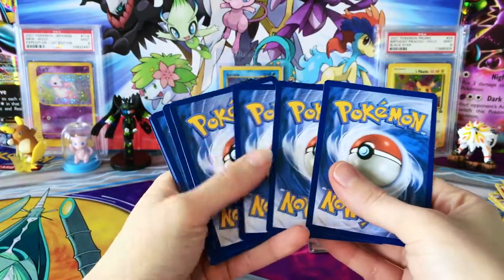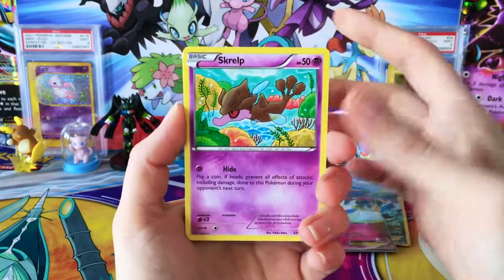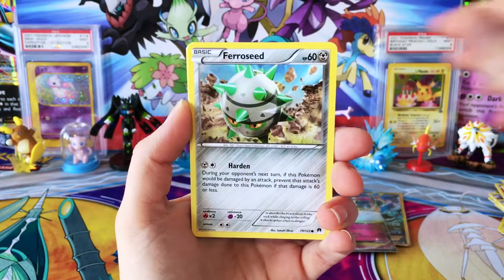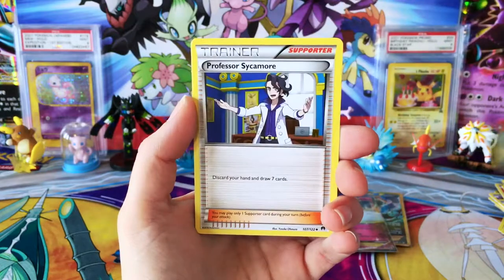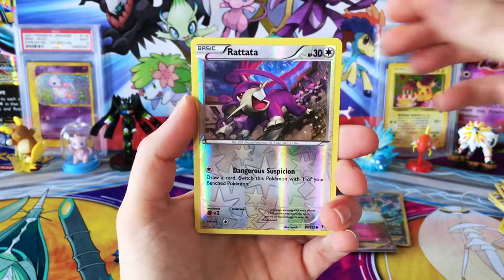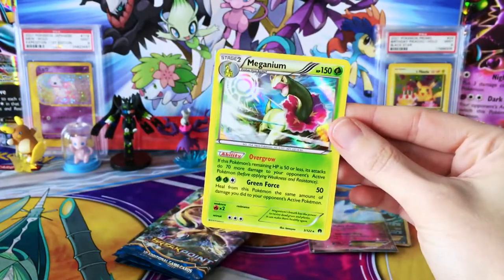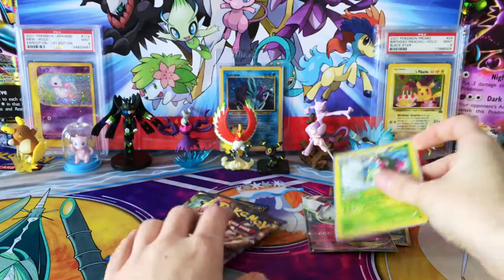I've been looking and looking and waiting, and it took Starter Pokémon's store to be able for me to get that. We have Patillo, Froakie, Electabuzz, Fero Seed, Scizor Spirit Link, Gyarados Spirit Link, Professor Sycamore, Reverse Rattata, and a Holo Meganium. So overall, not too bad on the pull rates, I think.